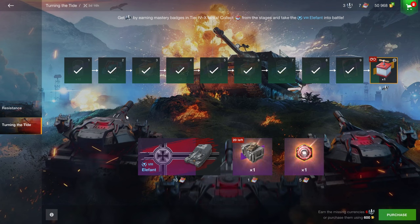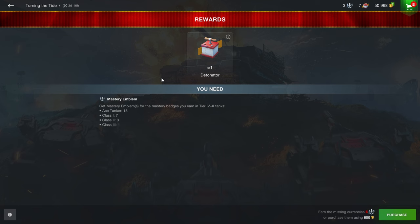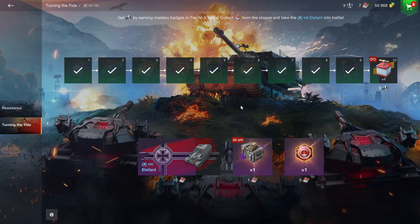Last week I wasn't 100% aware of how the event was going to work, because I make these videos before the events happen. The Elephant is free if you get enough first classes, aces, and whatever — and that's a great thing, because you can sell it for 3,750 gold. You can sell it as many times as you want, so if you're still grinding and need some gold, selling the Elephant is a great way to achieve that.